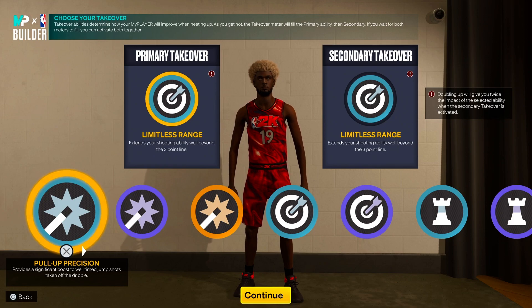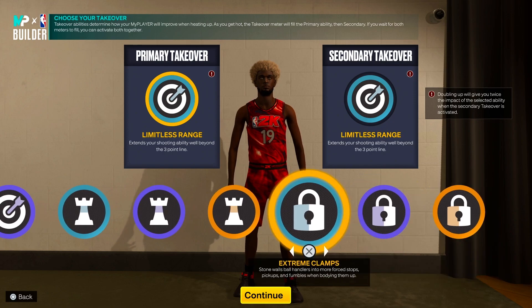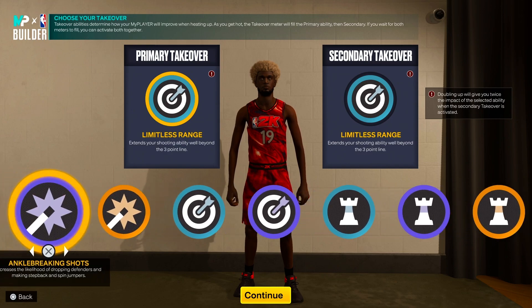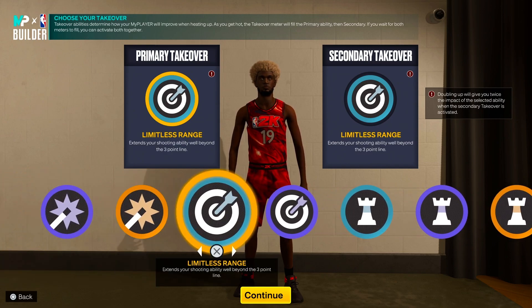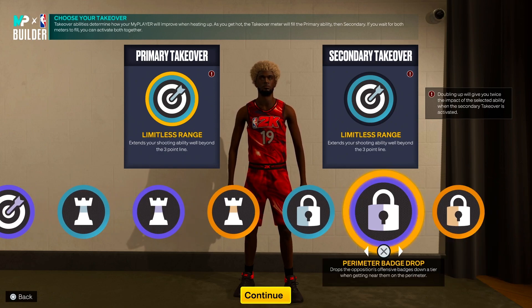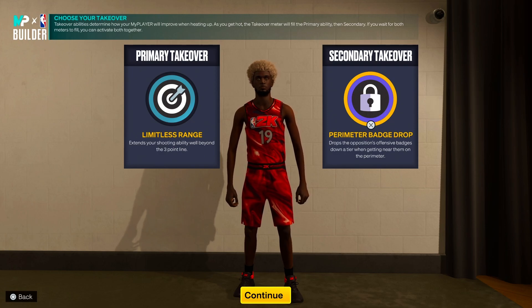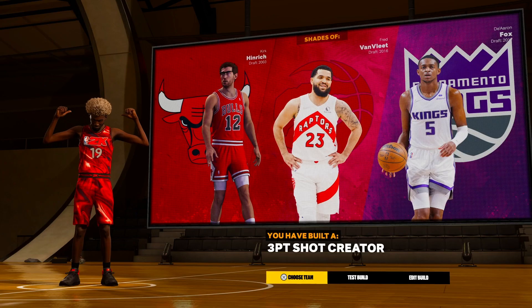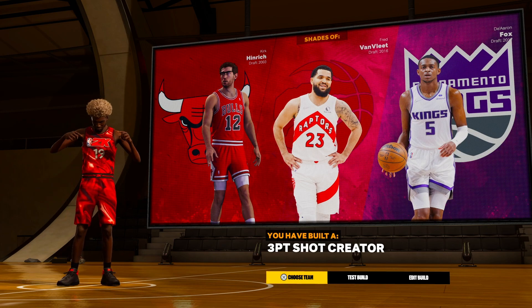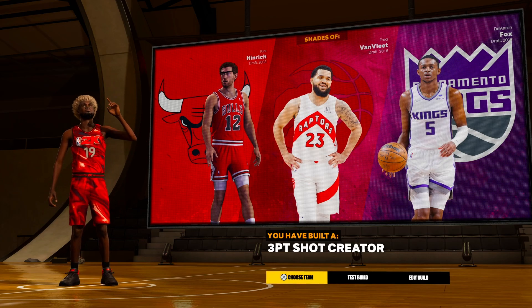When it comes to takeovers, this build has everything you can ask for offensively, and it also has lockdown takeover. So this build is crazy — very cheesy, very good, unguardable on the offensive side. You can definitely hold your own with that 99 steal. If you want to put on extreme clamps, perimeter, enhanced jump shots, you can, but I will go with limitless range and then probably perimeter bash drop or switch those, whichever way you want to do that. We have shades of Kurt Heinrich, Fred VanVleet, and De'Aaron Fox with the build name of a three-point shot crater. This build is very dominant, very overpowered on offense, and you get that 99 steal so you can hold your own on defense as well.